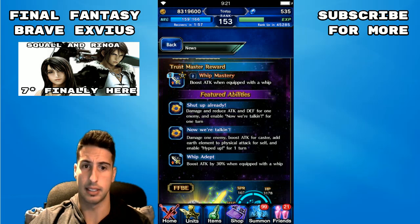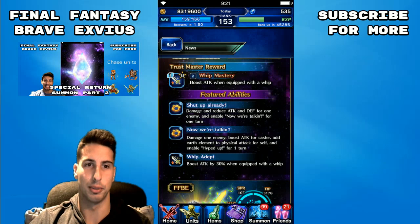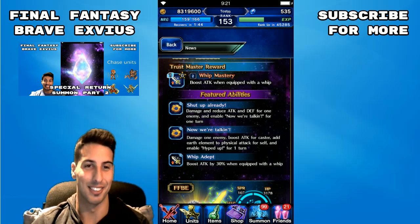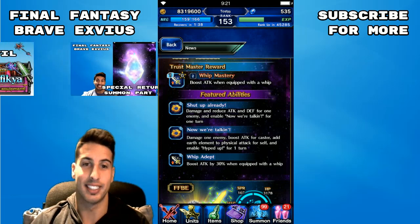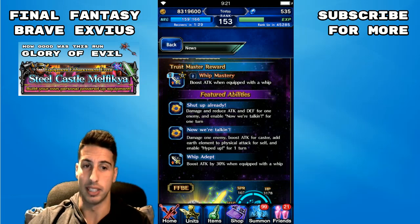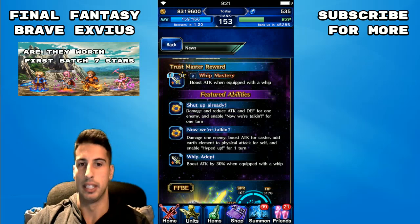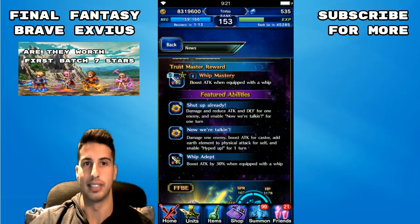Actually, let me correct that — at max level 25, her limit burst is a single-target 22-hit move with a 1,080 modifier on physical attack, and a single-target 84% earth imperil for three turns. The imperil is good, but that's the only thing she has to offer. Building up that limit burst using that one character to get the limit burst up can take a lot of time, and outside of that, in her kit she has nothing to offer to help the party stay alive or deal out more damage.